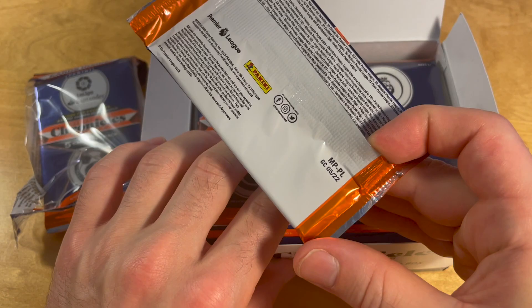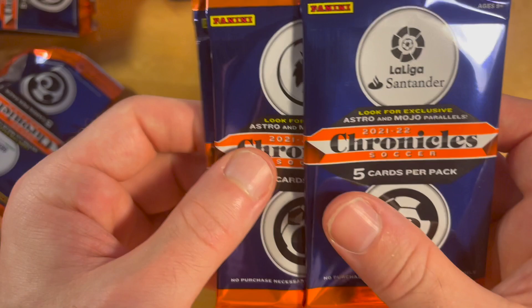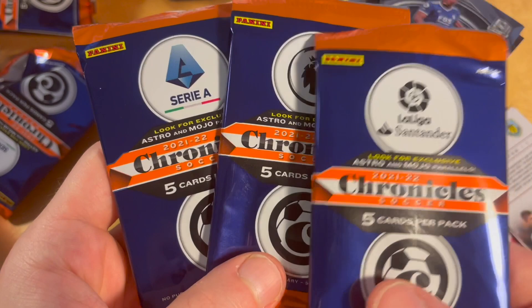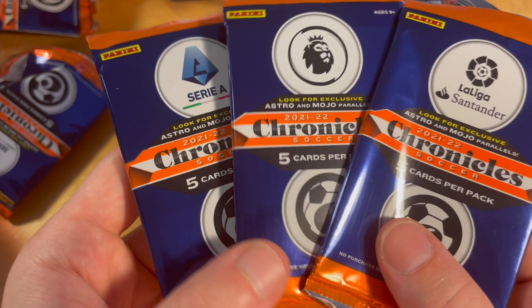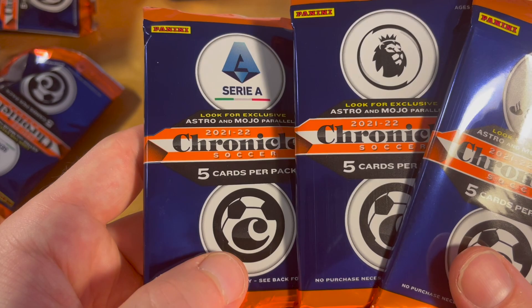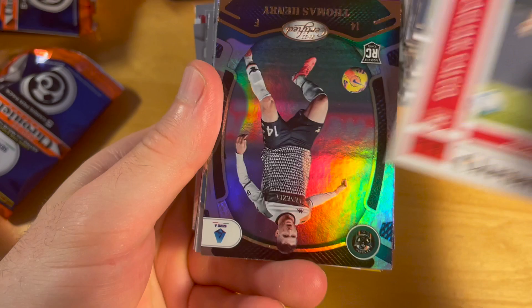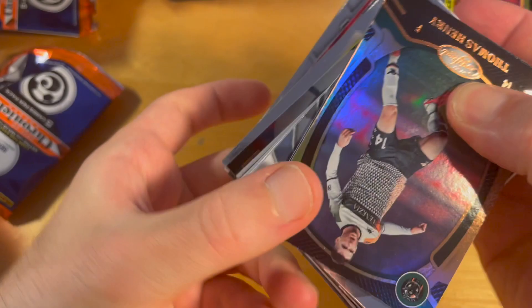Let me start by saying I was initially wrong — there are not only EPL cards in this set. In fact, each cello has three packs: one with La Liga cards, one with EPL cards, and one with Serie A cards. I initially thought there were only EPL cards because the EPL pack is on top. This is really cool — it means we can actually pull a Gavi from this product!